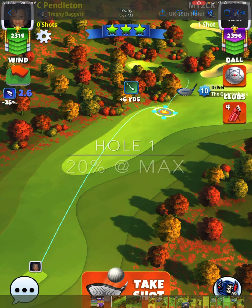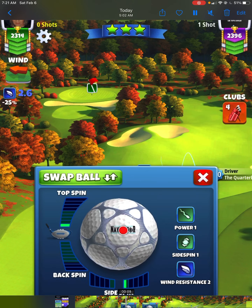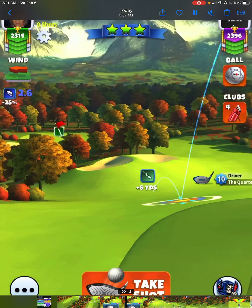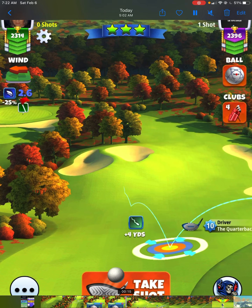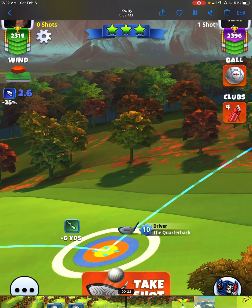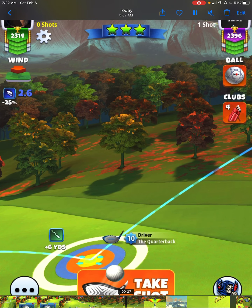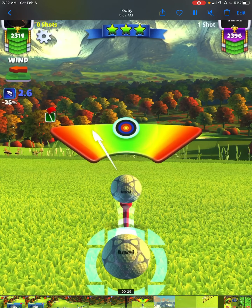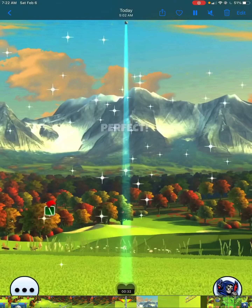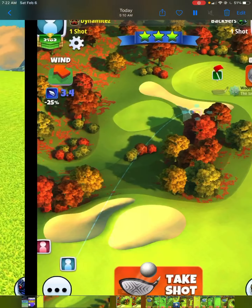Hole number one — easy peasy. Quarterback 20% at max. All we're doing here: one bar top, one bar right side spin. We're aiming between the bunkers. We've been doing it all tournament. I'm going to push my rings instead of pull — it's up to you, it's just better on that angle. Perfect ball, and we get this thing coming up 302.